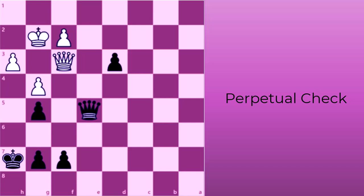To avoid a perpetual check, you can use a piece to block the line of attack and stop the check, or create space for the king to escape the check. You can also give up material to break the check as a last resort.